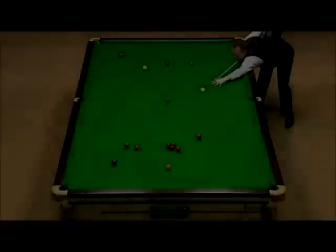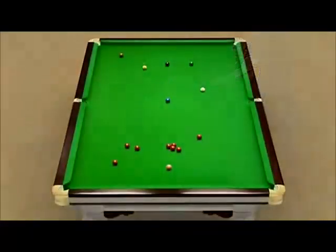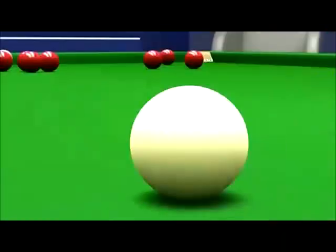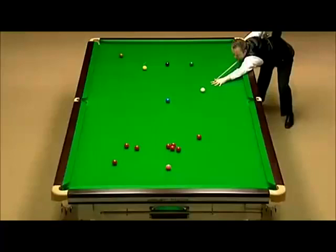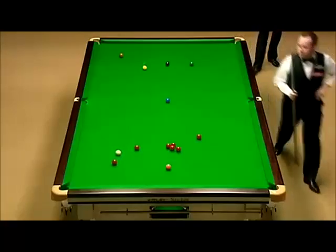It's probably the most difficult shot in the game — a stun run-through and you've got to play it perfectly. We're just swinging the ball round and he's hitting it dead centre, just slightly below centre, punching the shot. You're hitting the ball hard but the white's only going through six inches. Sean played it perfectly and he did get a round of applause. The crowd appreciated that stun run-through, played to perfection.